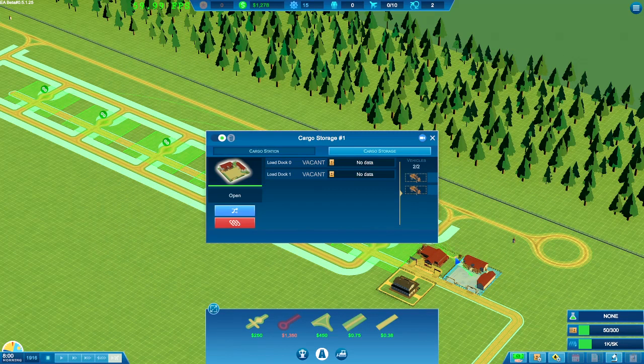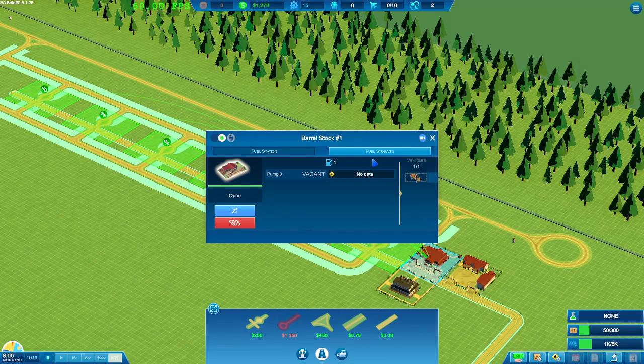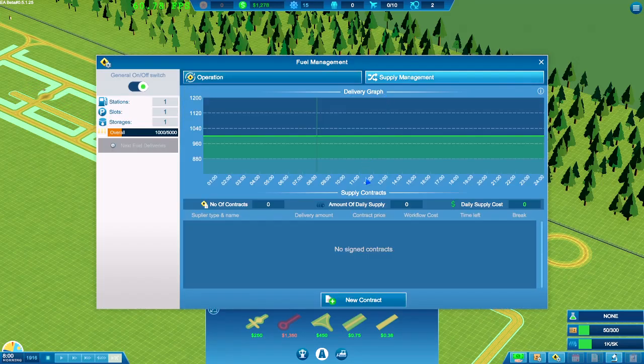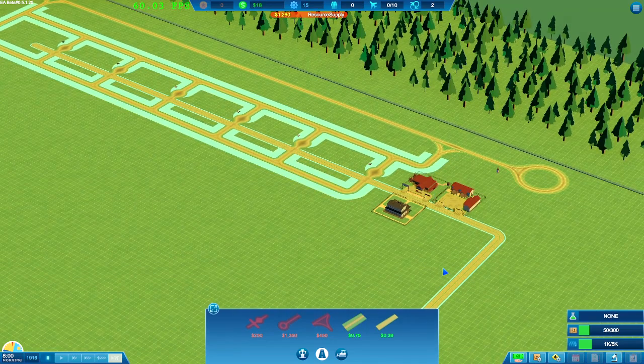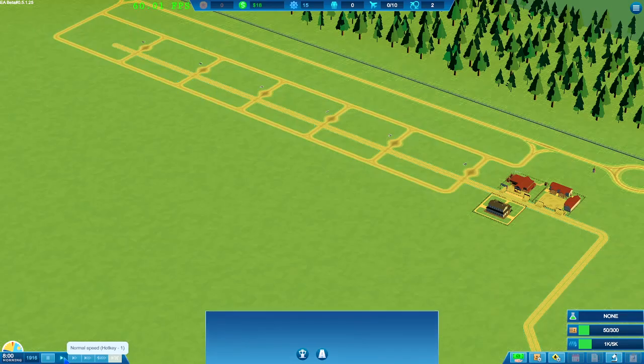I only built two cargo storages — that other one is the fuel. If we go down to the fuel storage we do actually have some fuel now. Going to our supply management, it's instant delivery for all of these right now. For fuel, we're just going to make sure we have enough per day. We've signed that contract — that's all our money gone. But there should be enough here to open up and try to make some money. Let's press play.